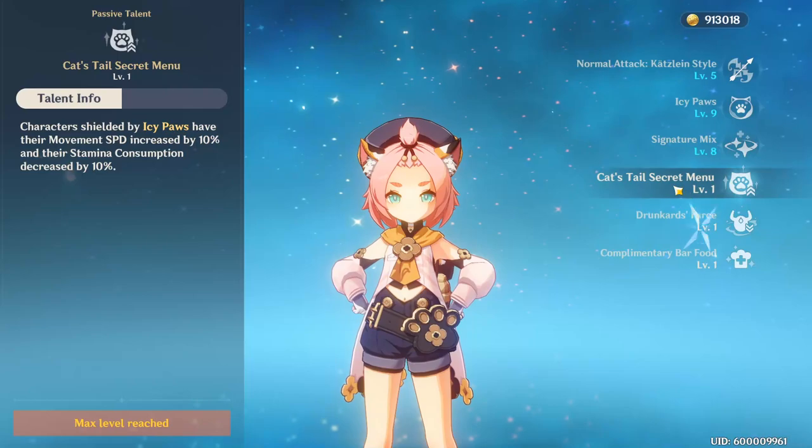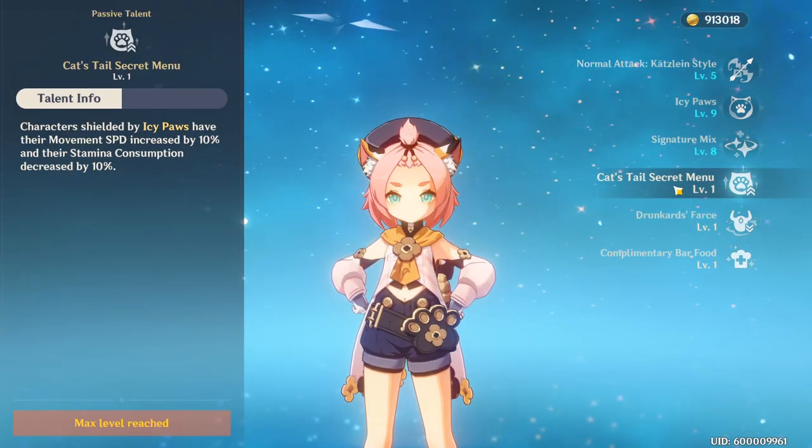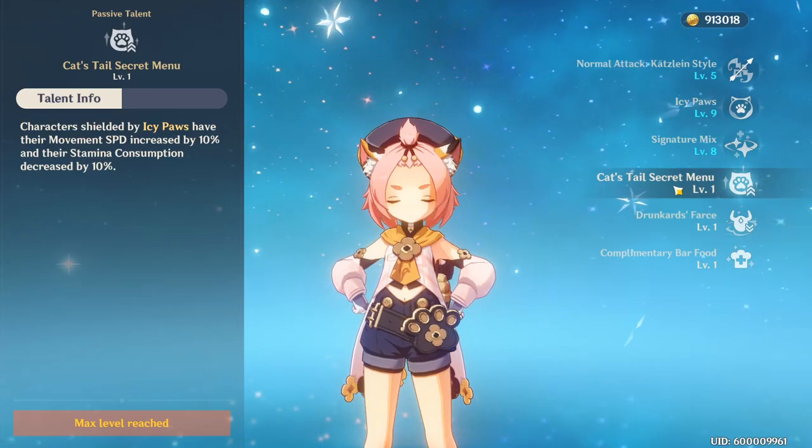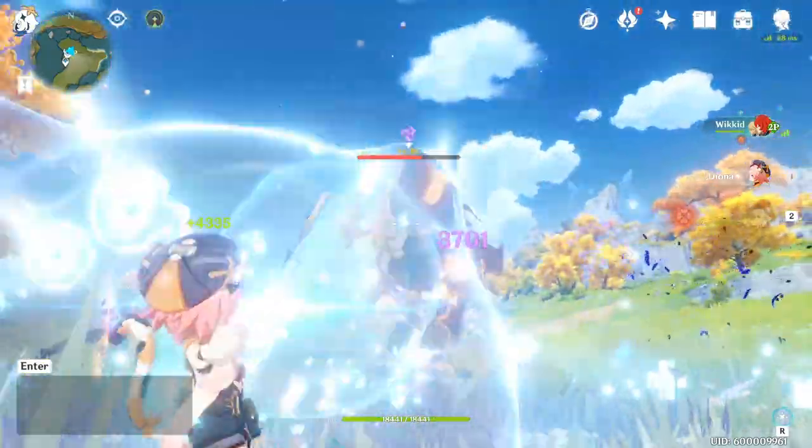Another benefit of the shield is that it increases movement speed and decreases stamina consumption after her first ascension, which is great on floor 12 where stamina is pretty much always low.